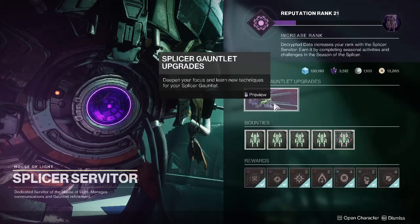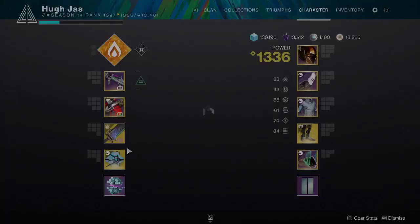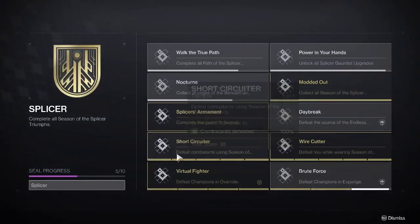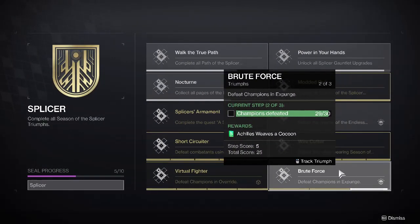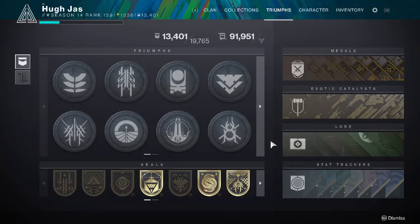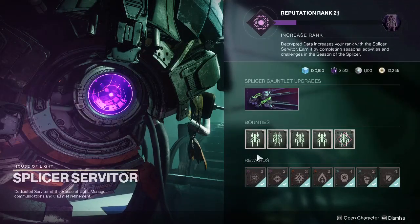What I'm going to be showing today is a little bit of farming for a triumph in the Splicer Seasonal Seal. Brute Force here is defeating champions in Expunge. 30 champions is going to be a lot more than most people are going to get just by doing the Expunge missions naturally, but we're going to try to get a bunch done in a fairly short amount of time.